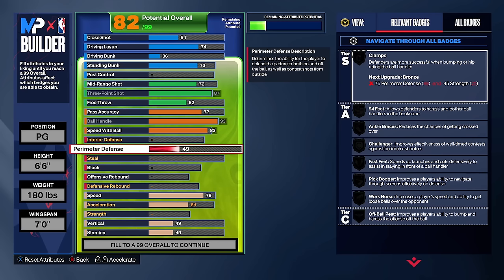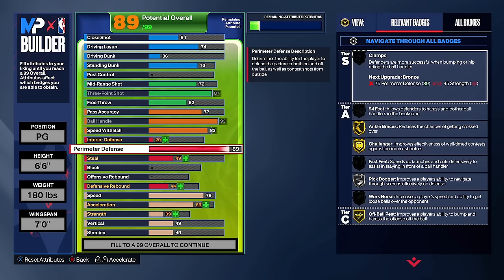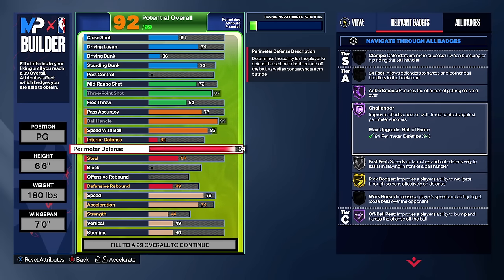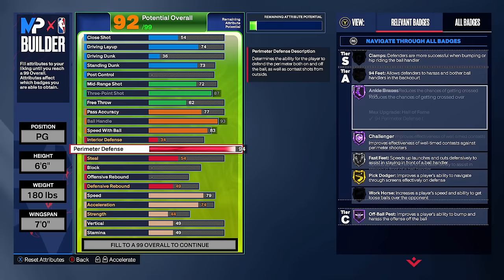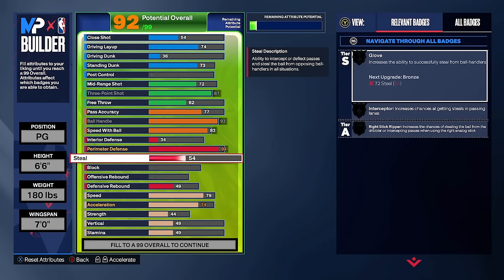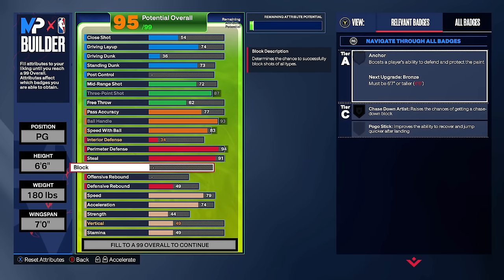This build is more defensively minded with the longer wingspan, getting a 94 perimeter defense. That gives us hall of fame challenger — one of the best defensive badges in the game — hall of fame off-ball pest, gold pick dodger, and hall of fame ankle braces. Hall of fame challenger gives you a lot more contests on defense.